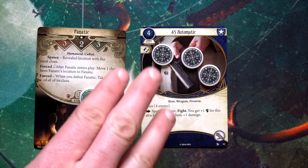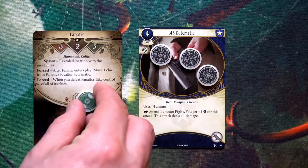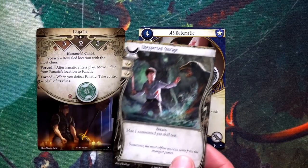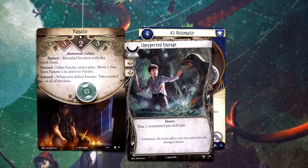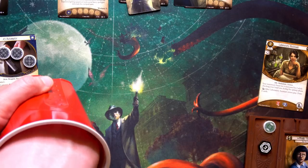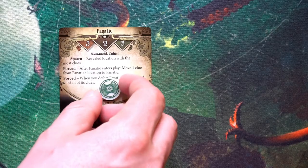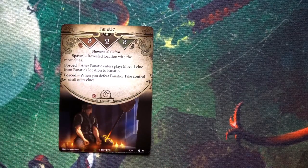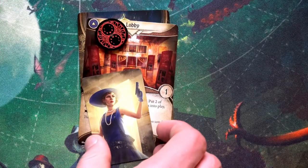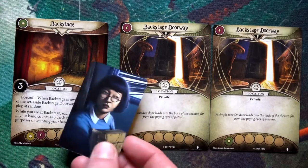Action four: Jenny spends one ammo from her .45 Automatic to attack the Fanatic. Her fight is three, plus one from the automatic, equals four versus the Fanatic's three. She also plays Unexpected Courage for additional icons — a total of six versus three. Drawing the chaos token — minus one — Jenny scores a five versus three, succeeding! She deals two damage and takes out the Fanatic's two health in one shot, claiming the clue token. That's clue number four. Jenny's turn ends. Min, hearing the gunshot, wisely stays back and instead explores a Backstage Doorway.